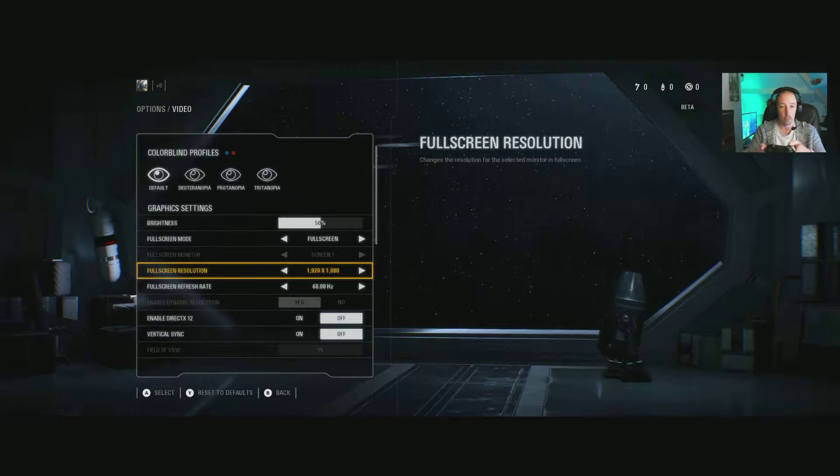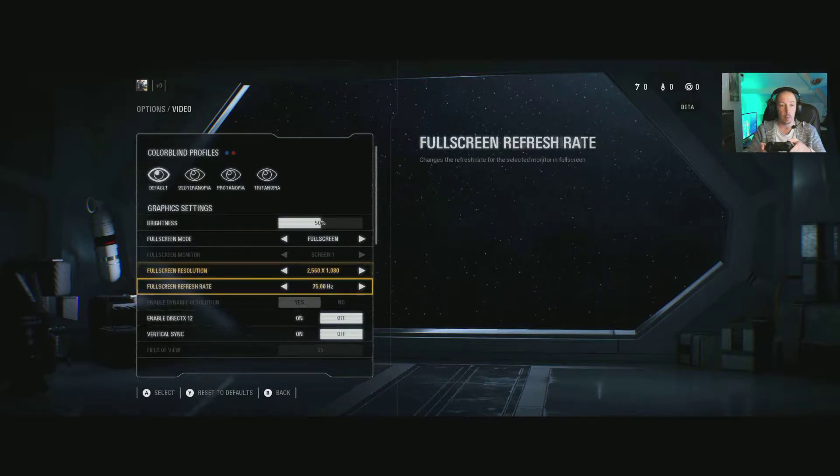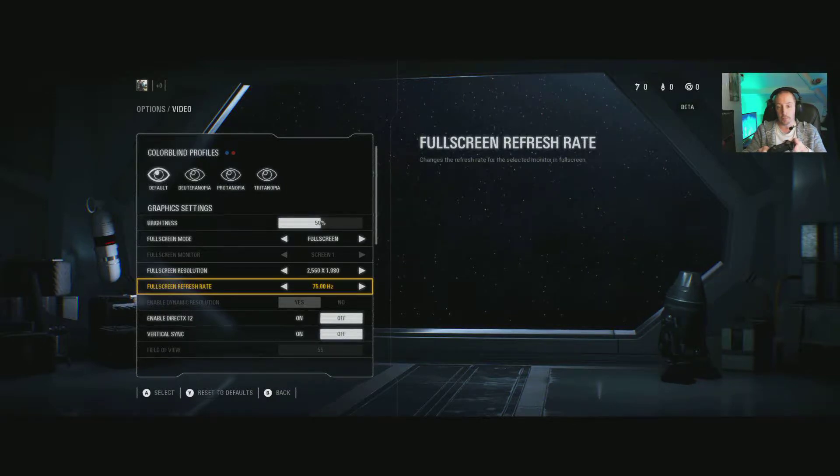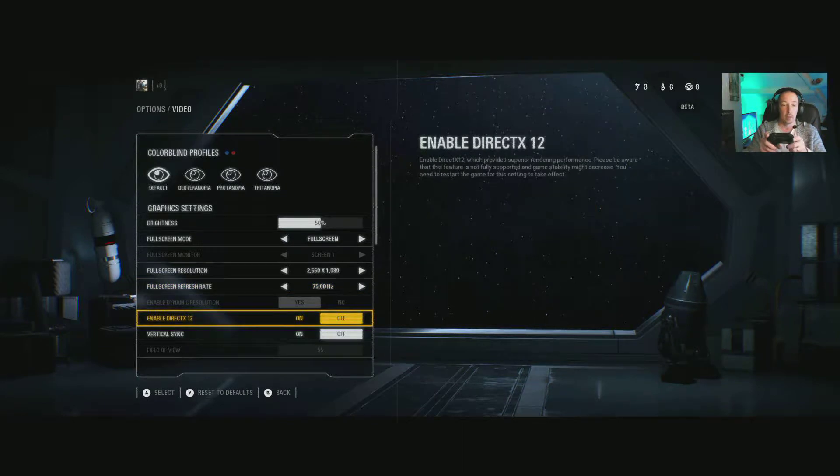Here are my resolution options on ultrawide, going down to 1280x720 at the lowest. My monitor is overclocked running at 75Hz. You can also go to 60Hz and I think there's an option for 30Hz — I had that pop up on my TV. I'm using DisplayPort, whereas the TV was HDMI. Enable dynamic resolution is here but greyed out for me.